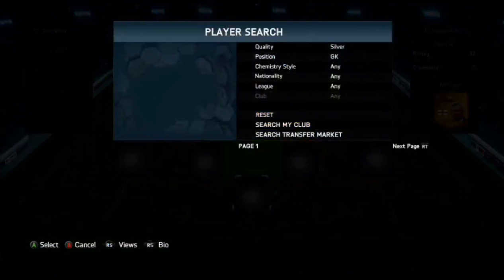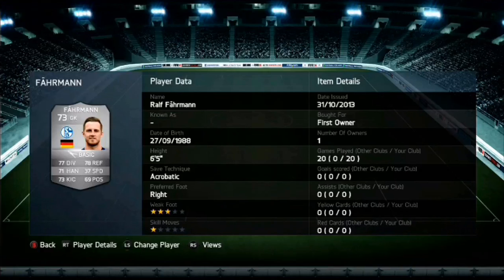At goalkeeper, we do have Farman. He has 77 diving, 78 reflexes, 71 handling, and 73 kicking. This man has saved my arse a lot of times. I packed him — he's 6'5", he's got the acrobatic save technique, and he's right-footed. The right foot doesn't really matter, but this guy is just amazing for me.